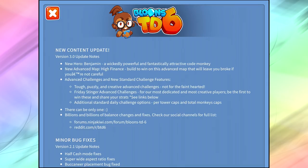Be the first to win these and share your strats — links below, probably on the forums. Additional standard daily challenge options per tower camps and total monkey camps. I really enjoy the challenge changes, but I still feel like they need to create names for the challenges. I don't like just seeing generic names — do some fun challenges like 'glue splosion' or only glues. Make them cool and fun. I think you can never run out of ideas for challenges. Maybe it's just because they used to have names and now they don't — they're not as shiny and cool as they used to be.